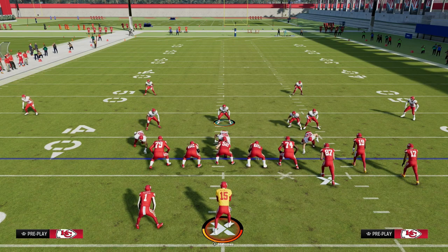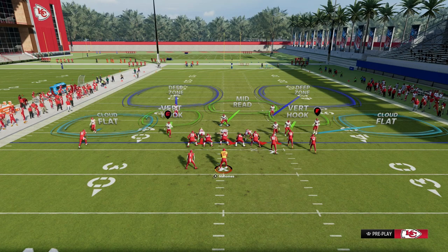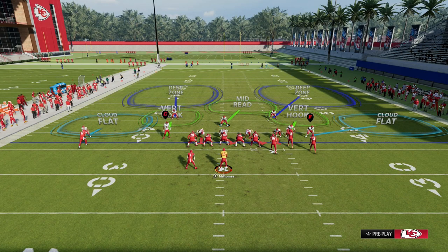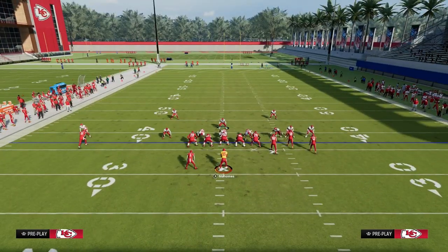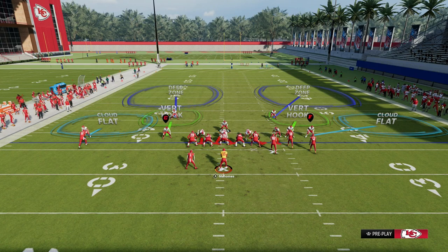Here's the coverage, and it's really simple. At the Nickel 3-3 Cub, you're going to audible down into Tampa 2. There are three zones that are really good in Madden: cloud flat, vert hook, and safeties in outside thirds. Those three combinations of zones are really, really good, and they can help you create what I call triangles in the pass coverage game. They're going to help you stop wheel routes and a lot of the meta offenses. What I like to do is make sure that our user is blitzed on this — it's going to change some of the principles within the vertical hooks and allow them to play a little smarter in terms of matching.